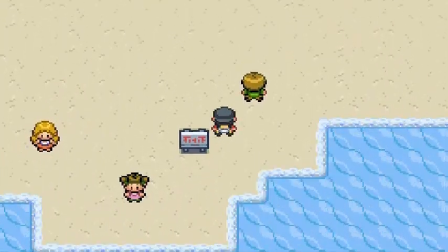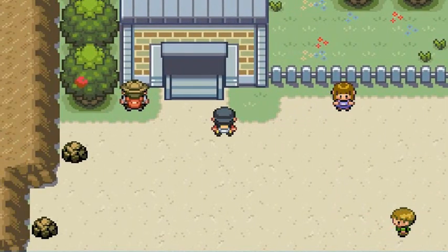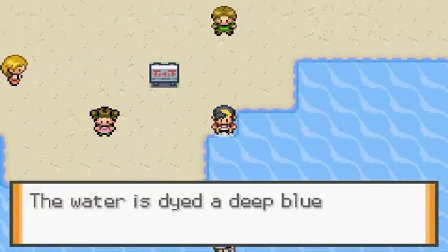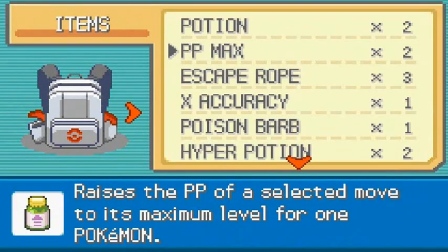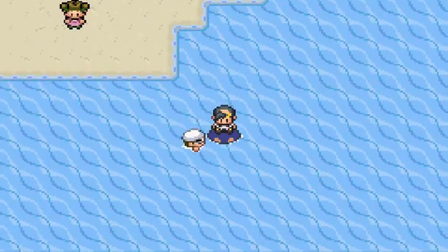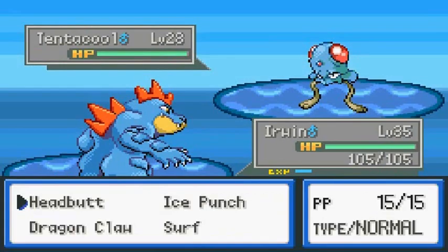That right there is a point of interest, and the other one right here is the Battle Tower. I don't really want to go there because I don't want to try something I don't know, especially right now in Pokemon Liquid Crystal. Let's go straight to the main story — we're going to Cyanwood City to get that secret potion we desperately need. We'll be challenged by trainers along the way, so Speed Button is the way to go.